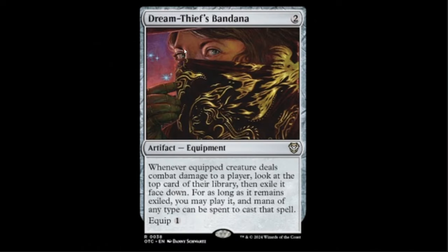The last card is Dream Thief's Bandana — two colorless artifact equipment. Whenever the equipped creature deals combat damage to a player, look at the top card of their library, then exile it face down. For as long as it remains exiled, you may play it, and mana of any type may be used. It casts for two, equips for one. It doesn't give any combat bonuses, but you're casting cards off your opponent's deck the whole time. This is insane.